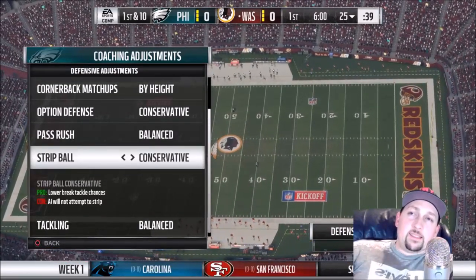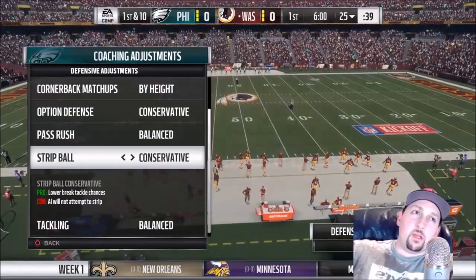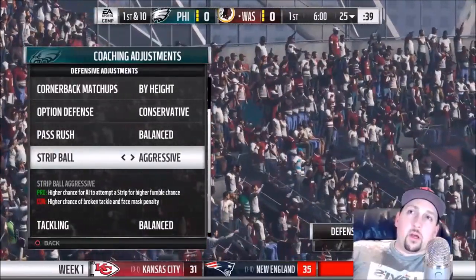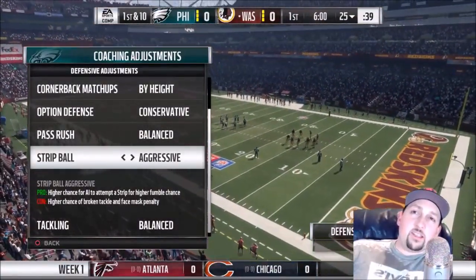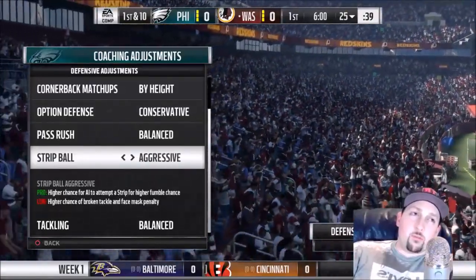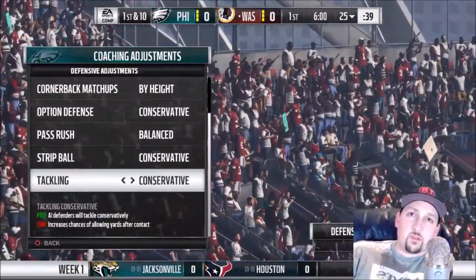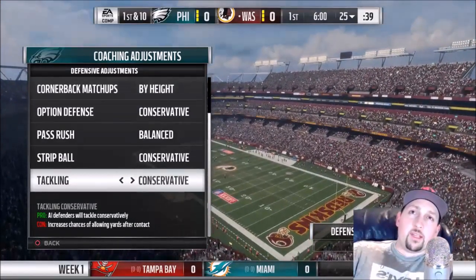For strip ball, conservative lowers break tackle chances, meaning they won't be going for the ball too much. I think that's actually a better way to go because hit-sticking and trying to strip the ball causes a lot of broken tackles. Aggressive means they'll try to get more strips, but it also has a higher chance of broken tackles, which I don't like at all. Sound, fundamental conservative tackling will win more games. The tackling setting works similarly — conservative is safe tackling. The hit stick function isn't the best right now, so I'd say conservative on both.